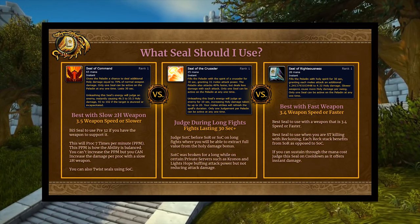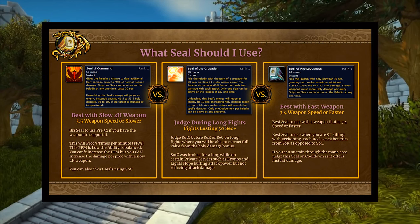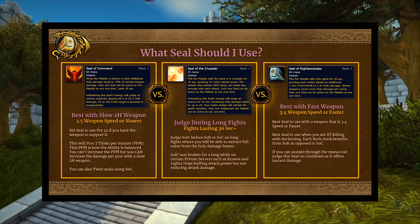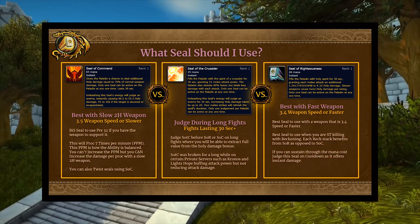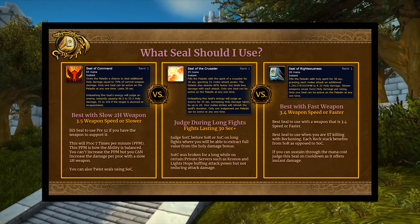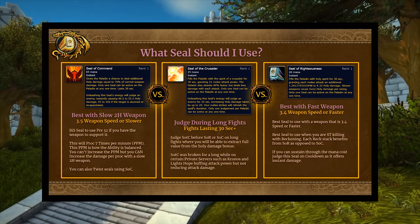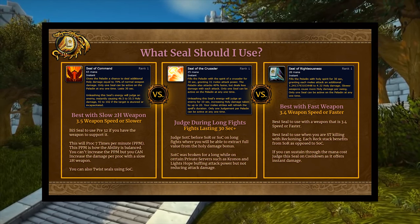Seal of Light and Seal of Wisdom: Seal of Light is what you're going to use on multi-target reckoning — you're going to both judge and maintain Seal of Light. If you run into a situation where you have ample health but you're low on mana, you'll switch to Seal of Wisdom. So you have those on-demand resource generation tools available.